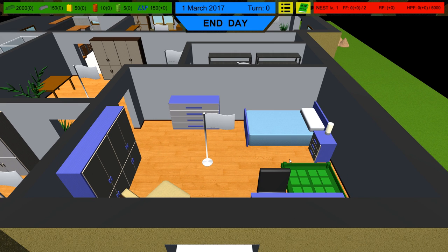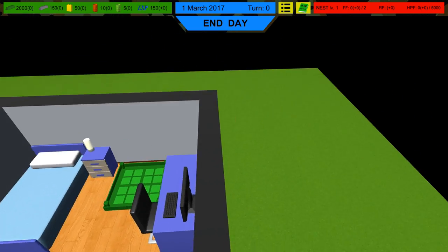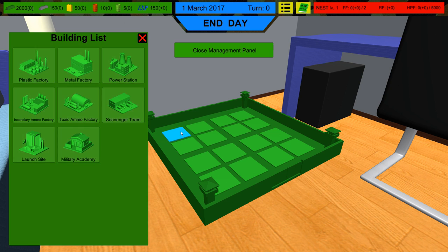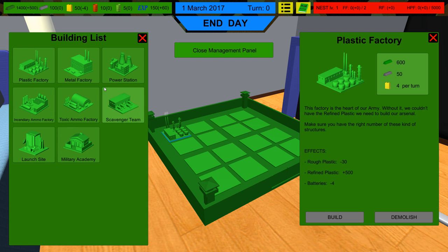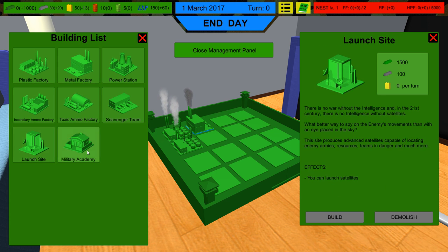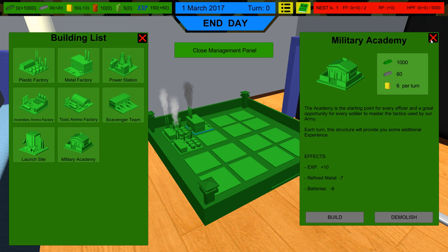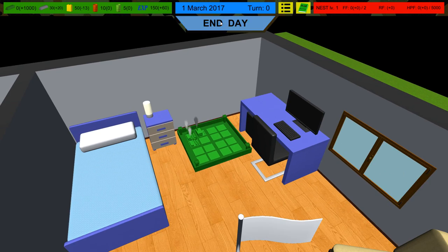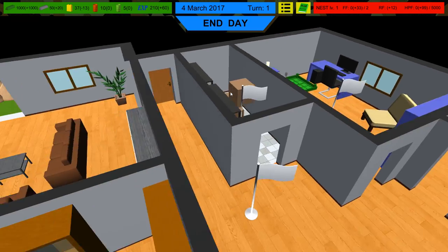We've got to build up our economy first. We have just enough resources right off the start to get two plastics factories and a metal factory. Metal is more or less used to build more buildings, and plastic is used to build more units. Since we don't have any units — look at that plus 60 — we're gonna get a lot of experience.